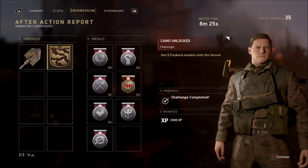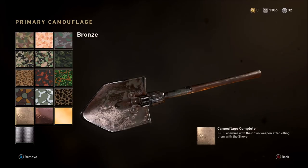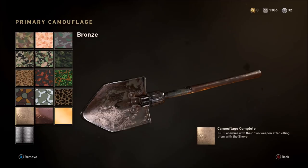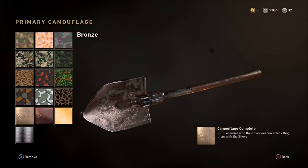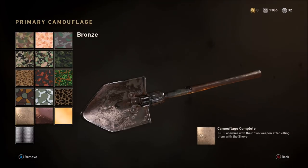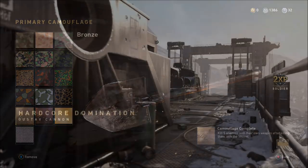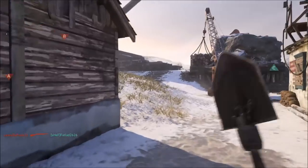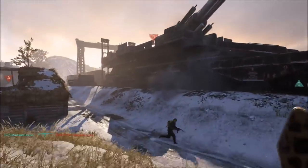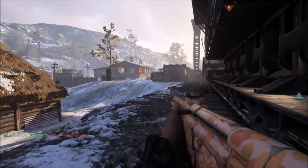Now the Bronze camo is a little bit more difficult — you need to get five Backfire medals. A Backfire medal means you kill an enemy with your shovel, pick up the weapon they dropped, and then go on to kill that same enemy with their own gun. I'll show you one here: on the Gustav Cannon map, straight away we kill this enemy, then we pick his gun up by pressing X on Xbox One or Square on PS4.